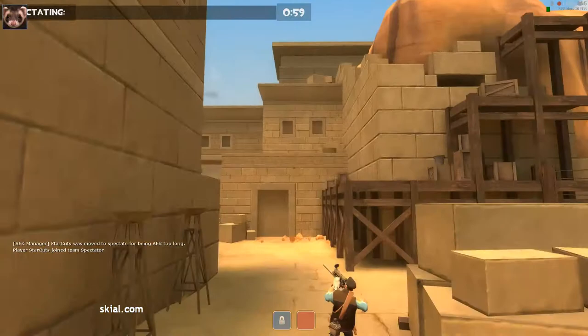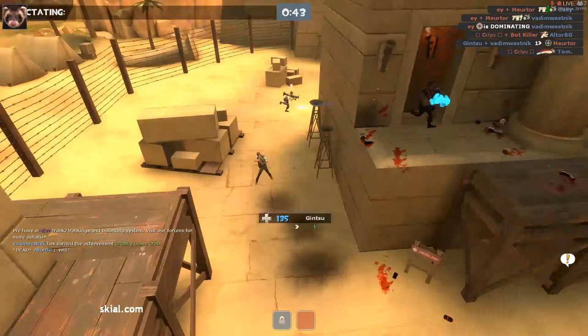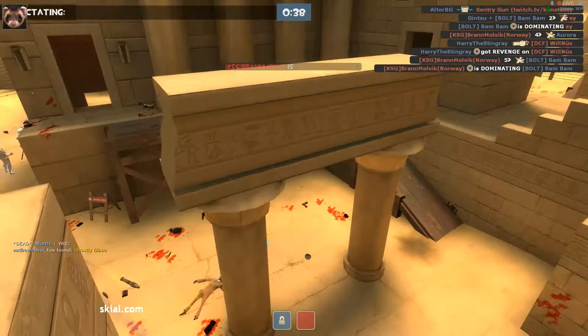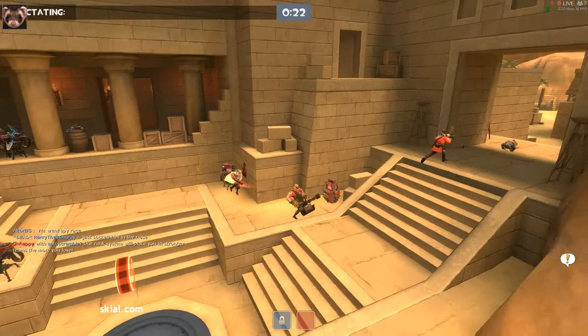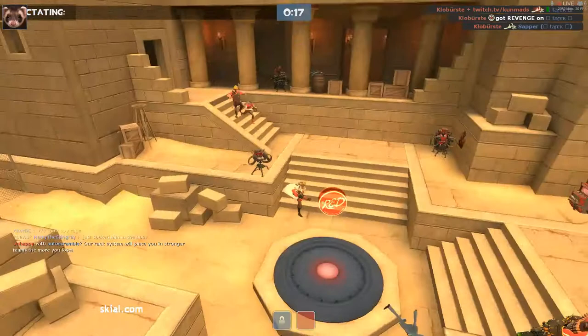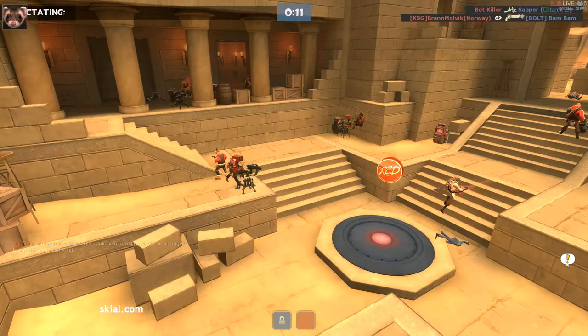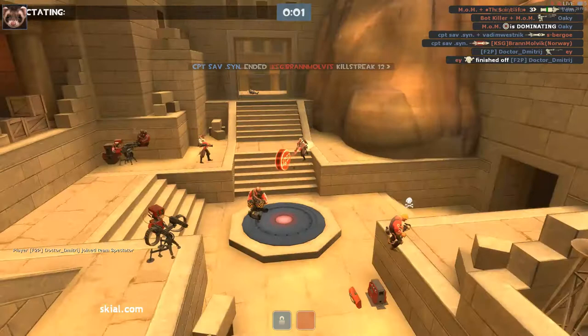Mission ends in sixty seconds. One minute left. Are we going to see any of those famous pub pushes? It's not looking good. Harry the Stingray, still dangerous — got so close to Mum there. Mum actually lost half their health on that hit. I think a second hit would have killed him. There is some spy rage going on right now, and the engineers are doing a lovely job — like worker bees going around building each other's sentries back up. It's lovely to watch. And that was an exemplary defence from Red Team — they didn't lose control of that point whatsoever. Nicely played.